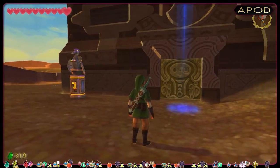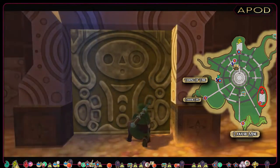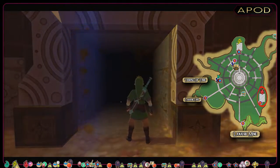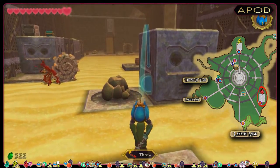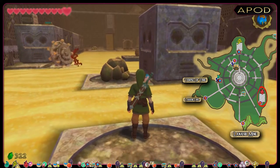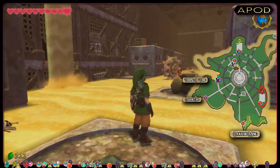The third and last power node is found in another chamber at the south-east of the eastern part of Lanayro Desert. This chamber works the same way as the previous one — hit the timeshift stone hidden under some Bombabel rocks in the middle of the main room.